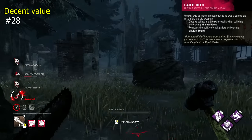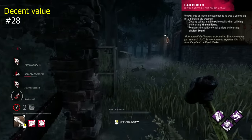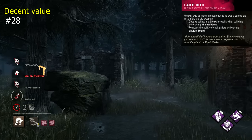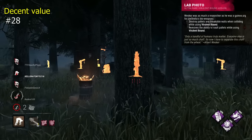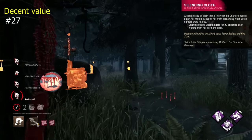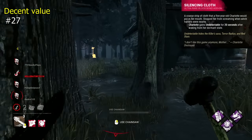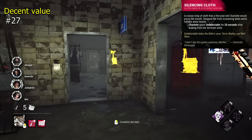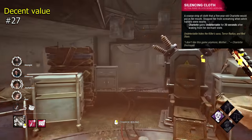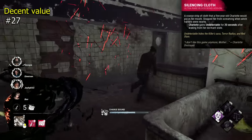Lab Photo destroys pallets and breakable walls when you bound into them as Wesker. This feels kind of unnecessary and removes your vault ability, which I would argue is a bit more versatile. It can be effective on some pallet-heavy maps, but mostly it's just okay. Silencing Cloth is a Twins addon that gives you a 20-second undetectable status after returning to Charlotte. This is particularly nice when herding survivors, allowing you to easily get the jump and potentially chain hits. Pretty good.